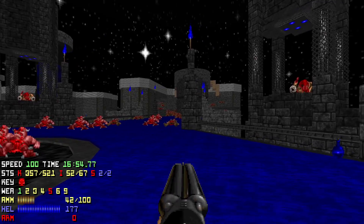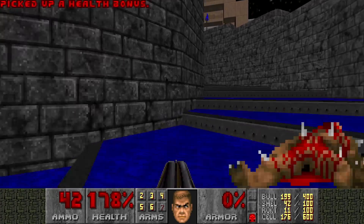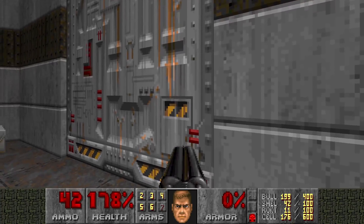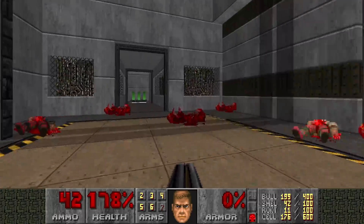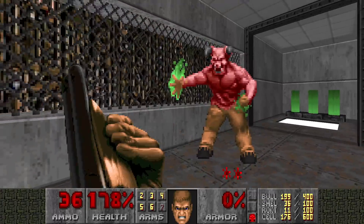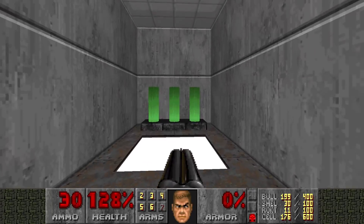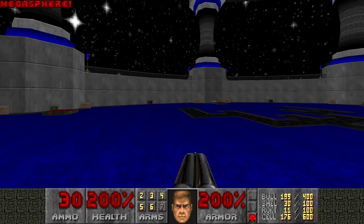We have 357 kills — that's good. There's just one more enemy left before we go to the final fight. We're going to have a bit of a boxing match with a Baron. These bars close behind you, so it doesn't really matter because you get a Megasphere here. But yeah, here's the final fight.